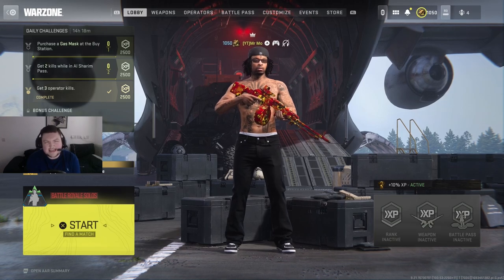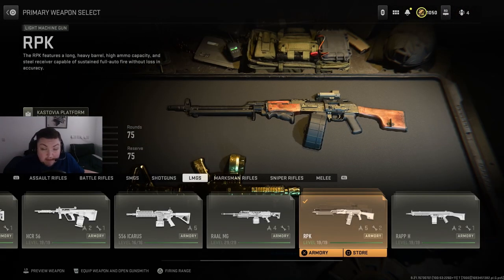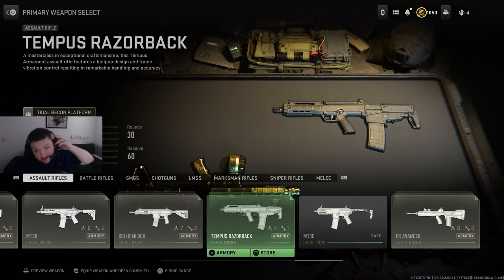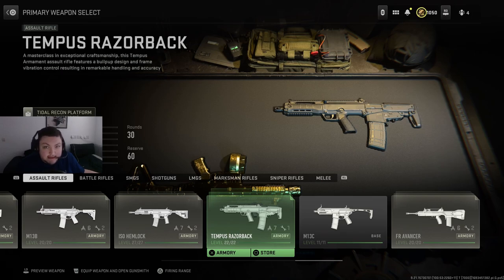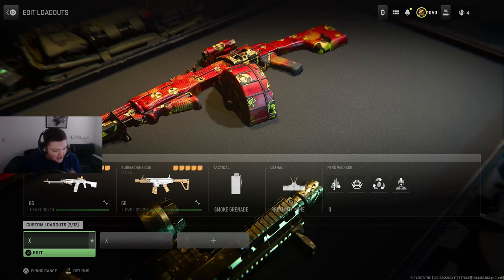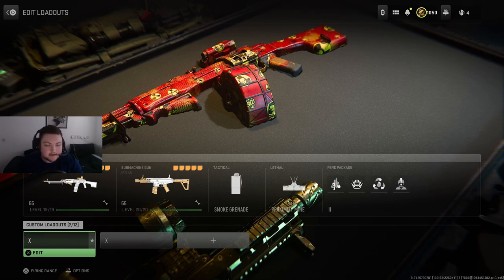That's pretty much all the class setups I'd recommend for Season 5 Reloaded. The meta really hasn't changed that much, but the two main things to watch are the RPK and the Tempest Razorback. I feel like the Razorback will be meta once the pros use it and see it's dominant. Yeah, I hope you guys enjoyed the video — my commentary isn't the best so bear with me, I'm working on explaining things better. If you enjoyed it, smash the like button, drop a sub if you're new, and I'll catch you in the next one. Peace.